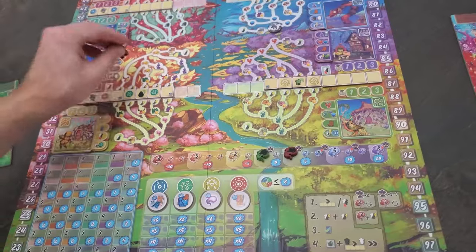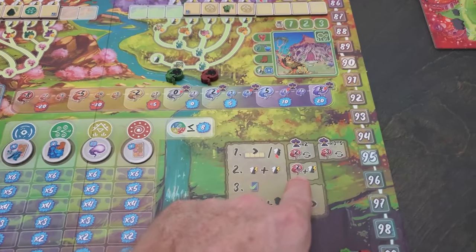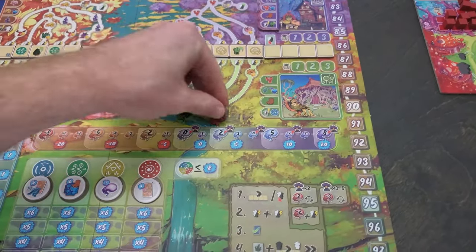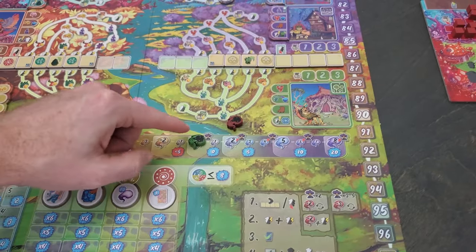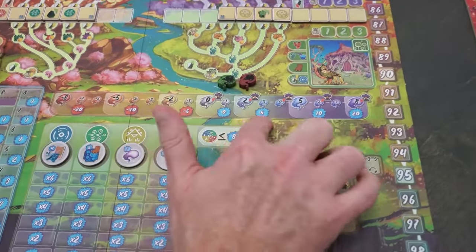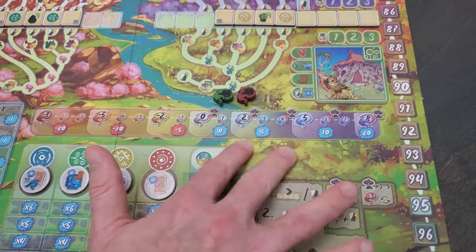That's the second thing I can do on my turn. We could have activated a third guy on the trail if there was one, but we had to pay two spirit. When you lose spirit, you go down, and when you gain spirit on a different turn, you go to the right. Spirit is just points — you don't lose these instantly. It's at the end of the game that you lose them.